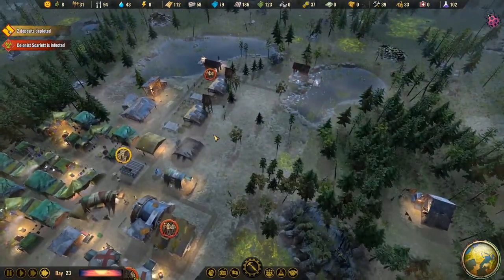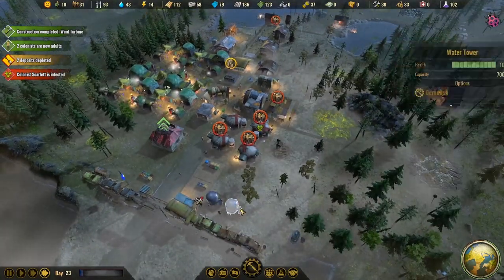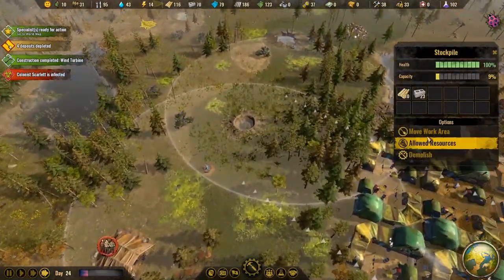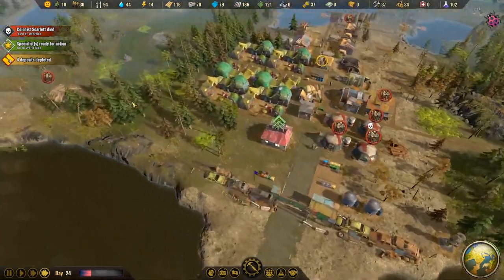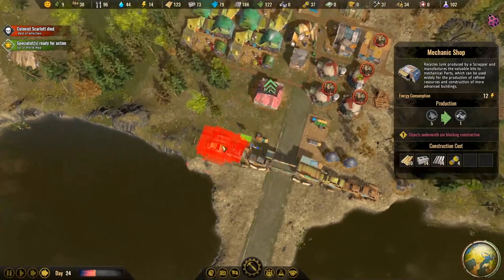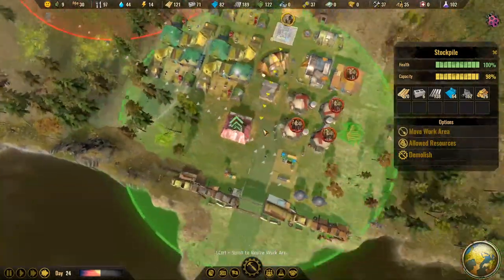Housing is getting pretty close to full — the next group will probably require another house. Reassigning all jobs — anybody who's free can go on resource gathering. Then someone died of an infection — first R.I.P. It's very rare for somebody to die unless there's an epidemic going on, or like meteor strikes. Let's go ahead and build our machine shop. One stockpile is actually full so there won't be much gathered from there, but we'll clean out the area to build better.